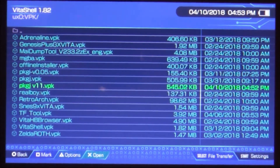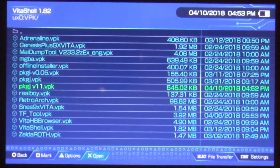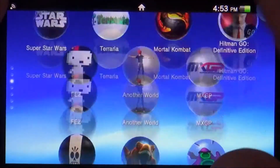If you watched my previous video, you won't need to change anything. If you haven't, be sure to go check that out so you can get the config file — I'll put a card in the top left corner. Let's go ahead and exit that and go back to PKG J.